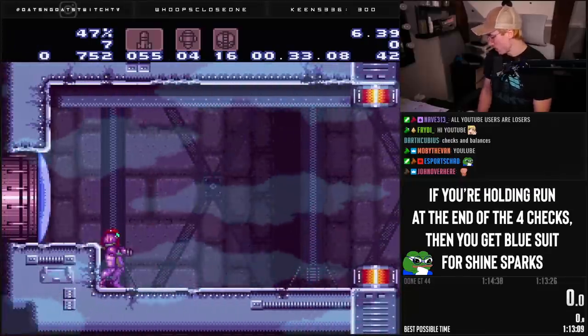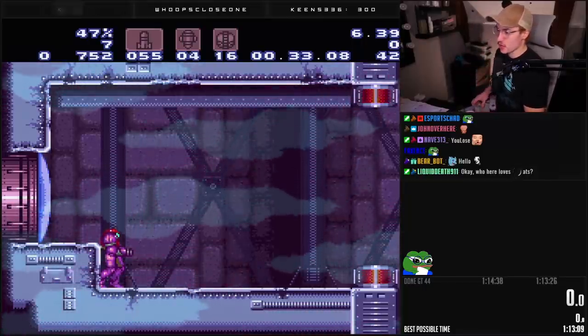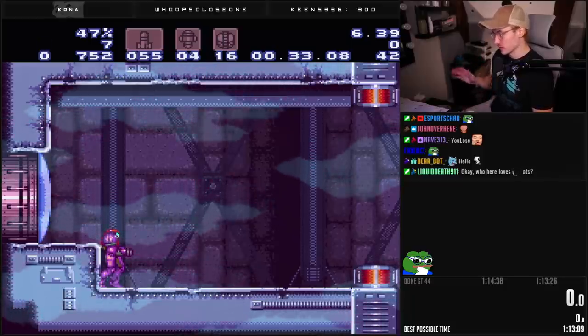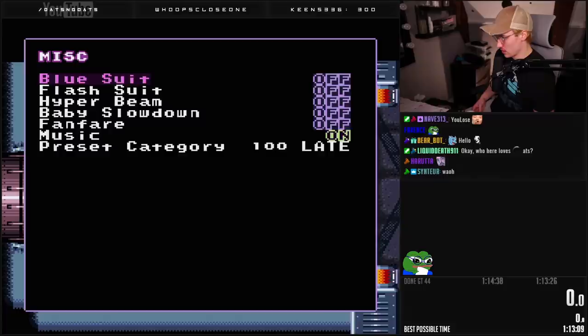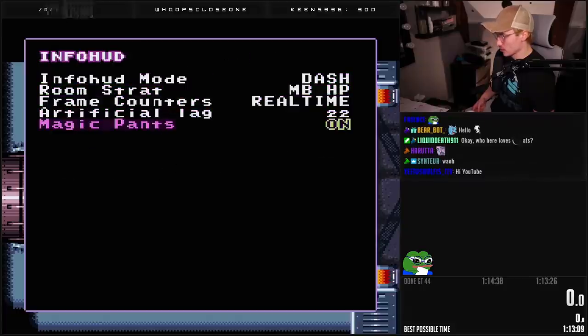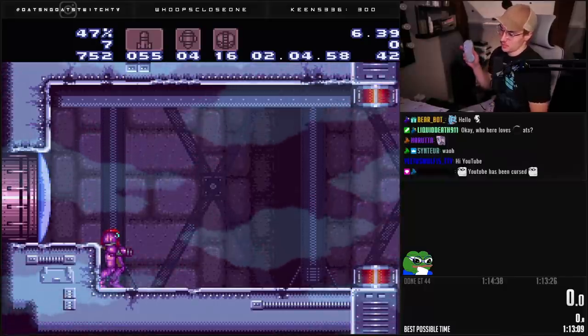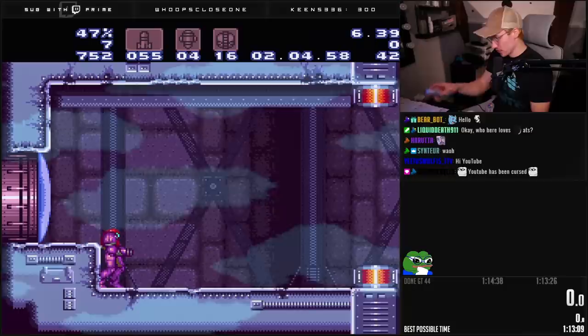Those checks happen during one certain frame, so you have to understand how this works. First, let me turn on something called magic pants — magic pants allows you to see what frame it is. So I'm going to slow it down frame by frame so you can get an understanding of what we're actually doing as speedrunners when we try to short charge.